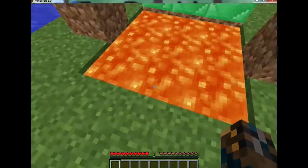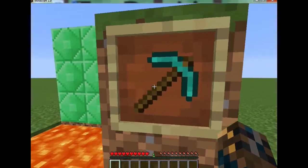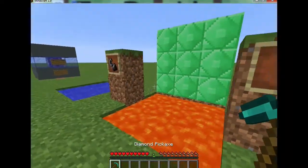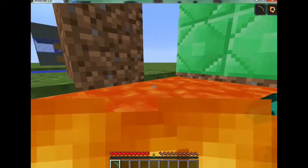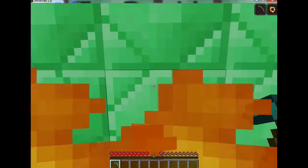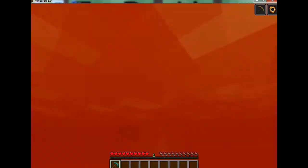It also gives us a big haste effect. I'm gonna grab this pick, and if we jump in you'll see we get hurt a little bit but then we're fine because we have fire resistance. If we come up here we have mad haste — so this is very helpful, it's kind of op.